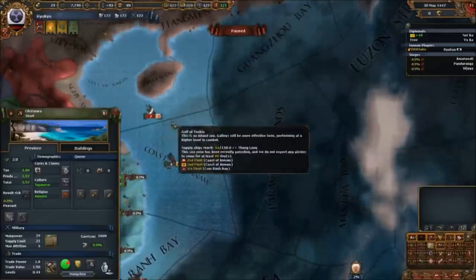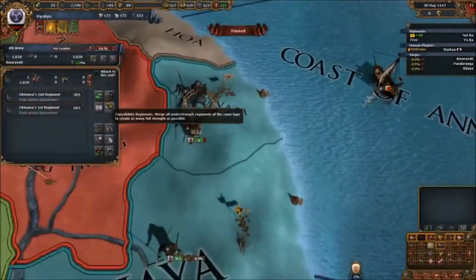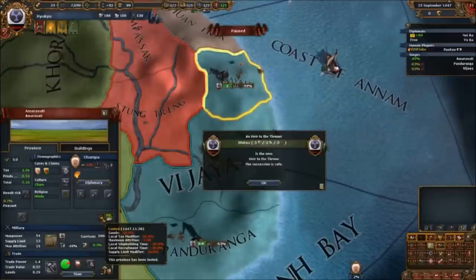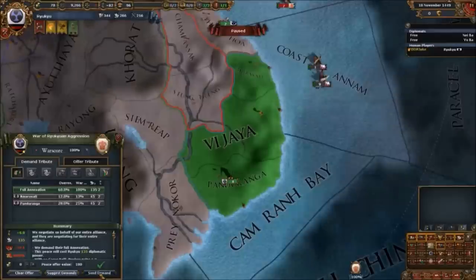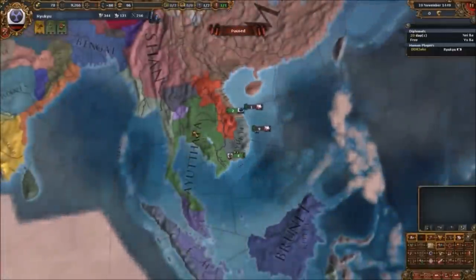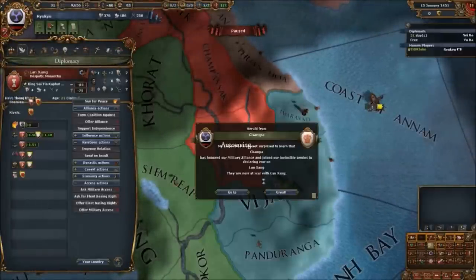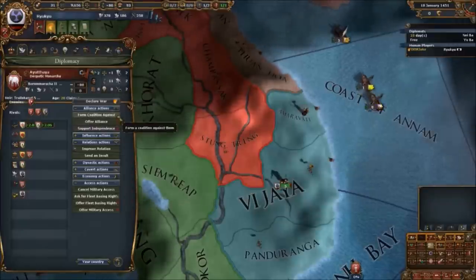To be honest this cost me a lot more men than I wanted — bad rolls, crossing penalties, everything worked against me — but we still defeated and carpeted them. I was feeling a bit sketchy after losing all those men, but a miracle came: our heir Shitatsu Shou gave out a 5-3-3 and I thought this was going to be the run. So Champa got gobbled up in one shot, full annexed. Expensive on our diplomatic points and a bit of aggressive expansion, but we did it.